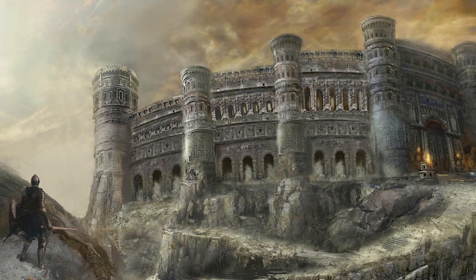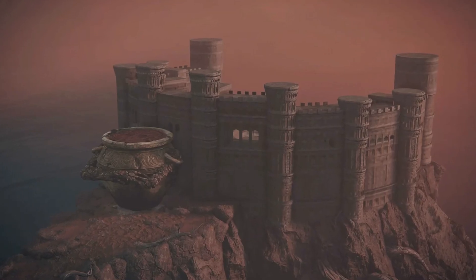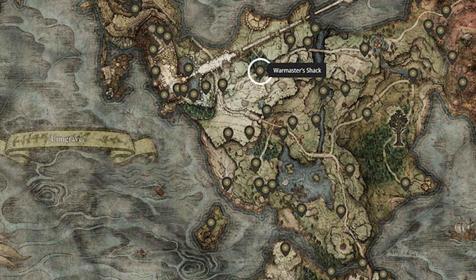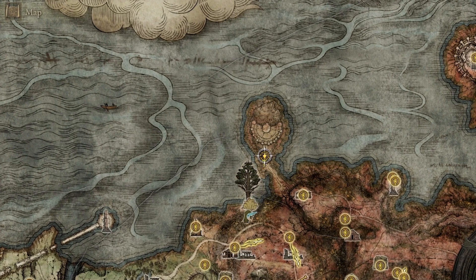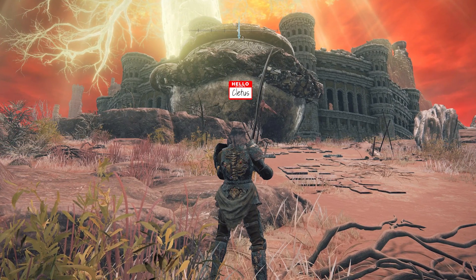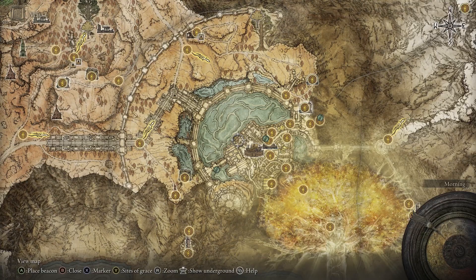As I stated previously, this update allows access to the three coliseums scattered throughout the Lands Between: one in Limgrave just north of the Warmaster Shack, one in Caelid — or Dragonboro, I'm not really sure where to draw the line there — behind the Great Jar, and one in the capital Leyndell atop the hill where the two duelist enemies are patrolling.